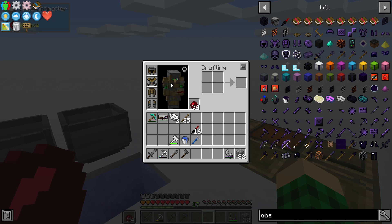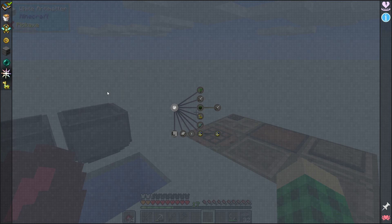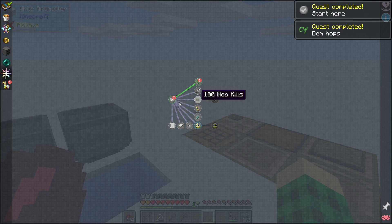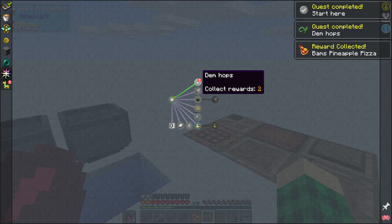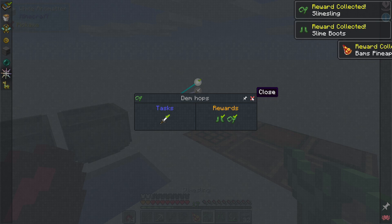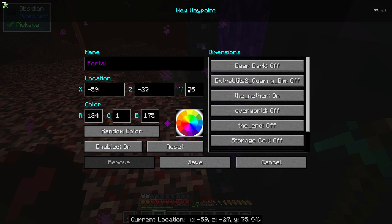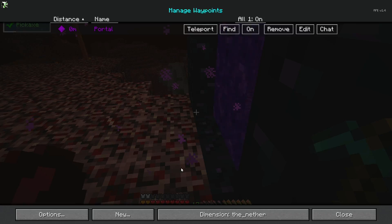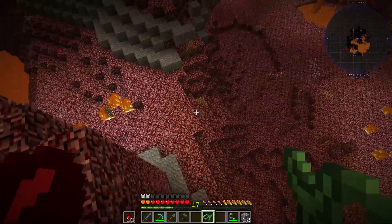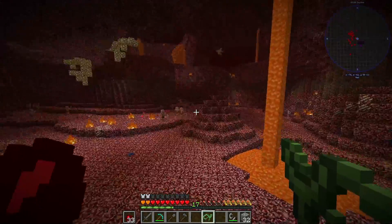Before we go into the nether, there is a quest that we can do. There are side quests - we can do 'start here', collect this, get Bam's pineapple pizza. And if we do 300 jumps, which we already did, we get a slime sling and some slime boots and we can use that to travel in the nether. Whenever you go into the nether and you have Journey Map, make sure to make a portal waypoint so you can easily find your way back. We don't have fire resistance, but we do have fall damage protection, so we just need to kill 16 pigmen or so.